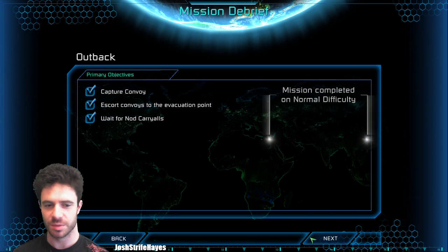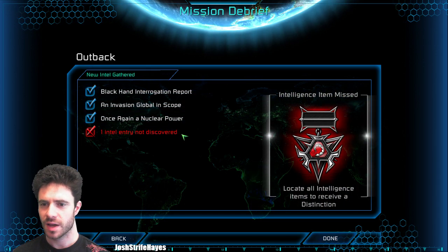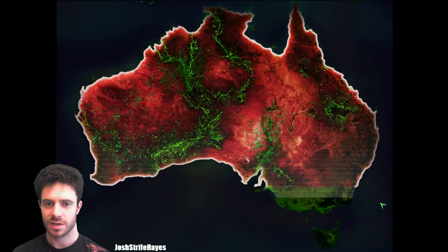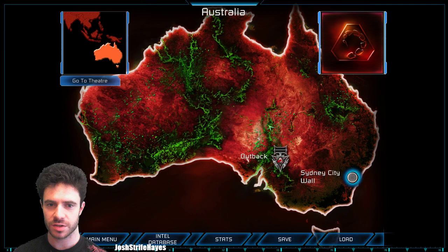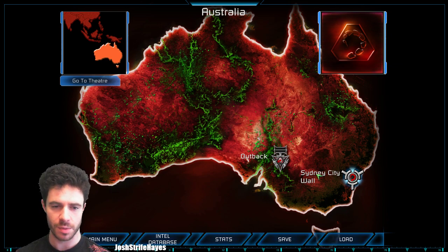Five minutes, easy. Primary done. Secondary — should have captured the facility, I really want to do that. And one intel missed, but it's not a problem. Remaining in Australia, the next mission is going to take us to Sydney City Wall. Ladies and gentlemen, thank you for joining me so far. I will see you in the next video where we take on Sydney. I love you. Bye.